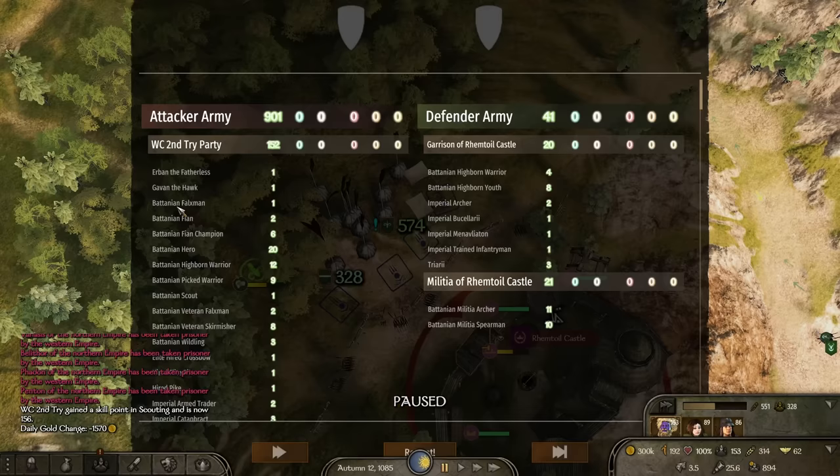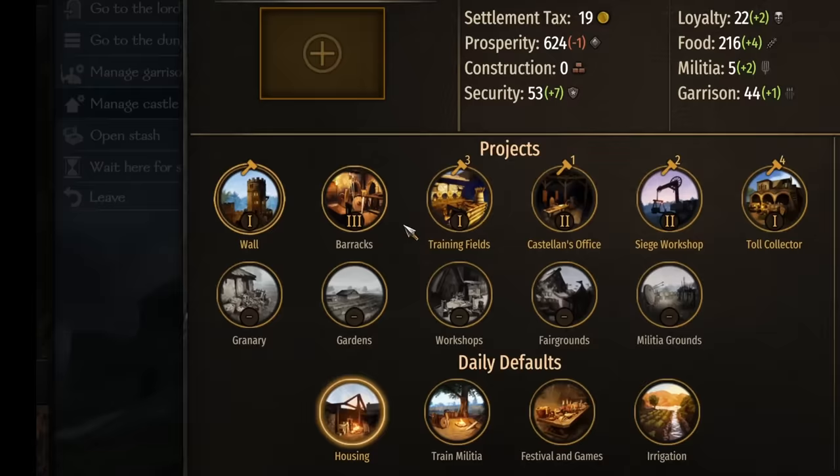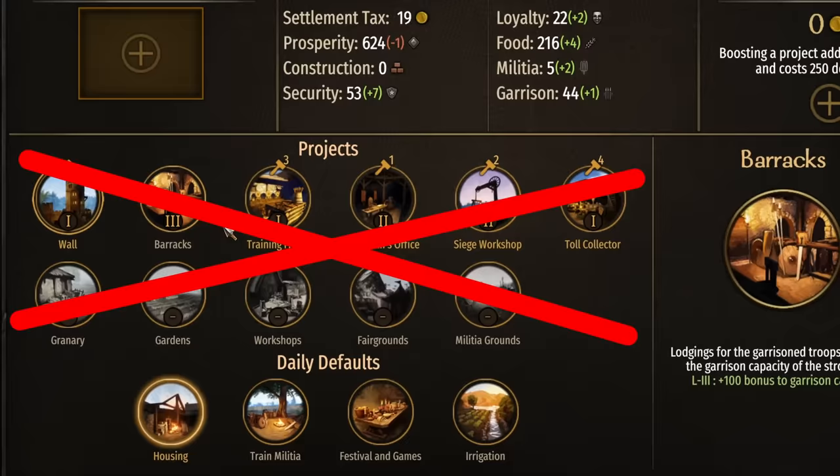It was finally time to become a proper landed noble and take my first fief. As luck would have it, Remtroll Castle had only 41 defenders by the time I arrived. And because I participated in the siege, I was at the top of the voting list and became the owner. Now there are a ton of building options here, but I'll be conquering so fast I simply won't have time to manage any of it. So I turned everything off and put the focus on training militia, which produces more free defenders.